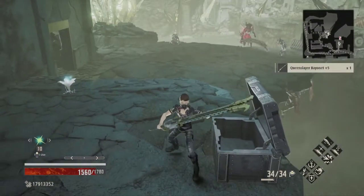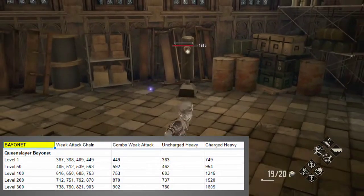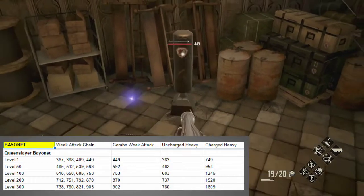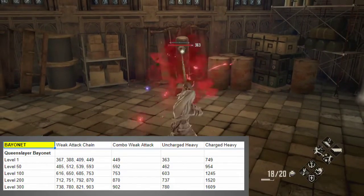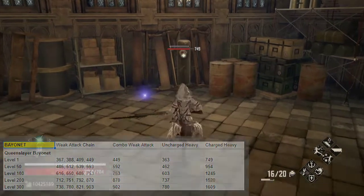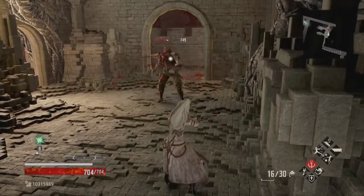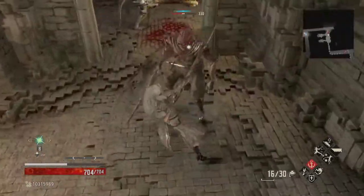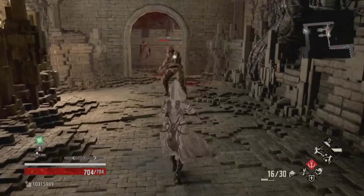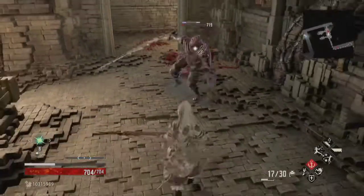The weak attack chain is four quick strikes ending with a backstep slash. The combo weak attack is a backstep thrust that knocks enemies down. The uncharged heavy is a quick, low damage shot, while the fully charged heavy is a slower, higher damage shot. I always pick up the Queenslayer Bayonet since it starts out upgraded and deals reasonable damage. The ability to knock enemies down is somewhat rare for bayonets, so this weapon earns bonus points. If you need a solid sniper-style bayonet with minimum investment, be sure to try this one out.